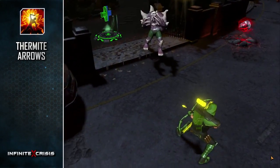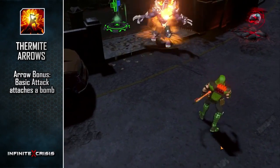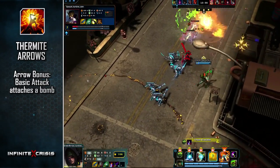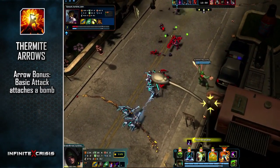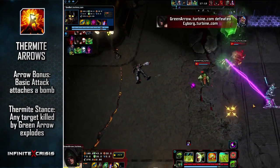The arrow bonus from Thermite Arrows will cause his next basic attack to attach a bomb. The bomb explodes after a few seconds, or if a second bomb is applied, dealing damage around the target. The Thermite Stance will cause any target killed by Green Arrow to explode and damage nearby targets.